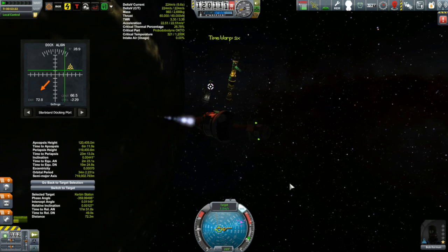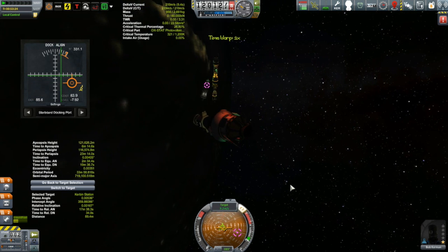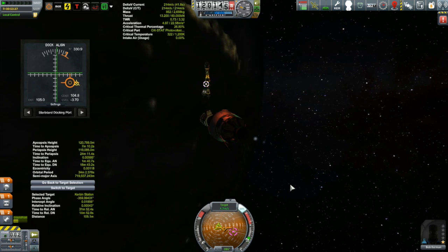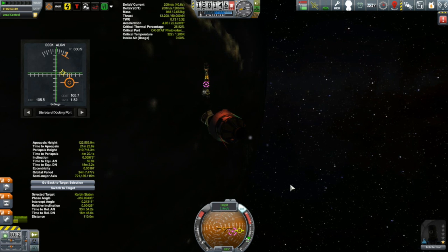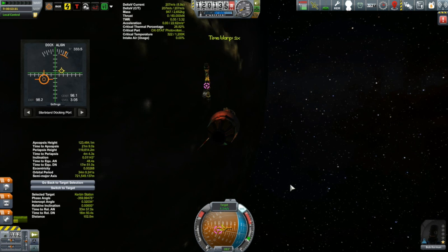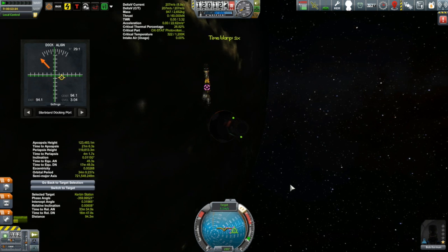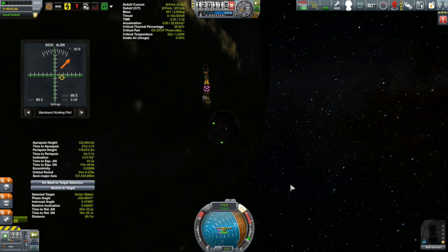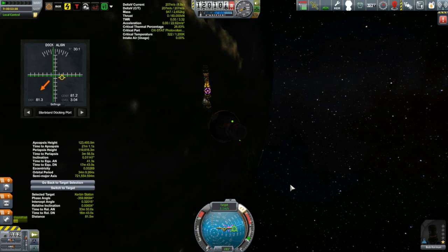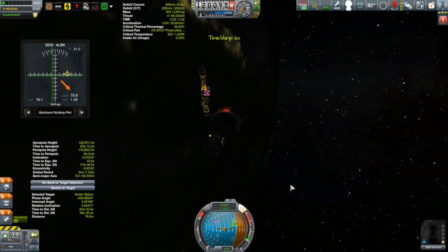The Korion is kind of in our way off to the right — and oh no, I just hit Z instead of X. I have to correct for this now. Let's get ourselves back going in the right direction. It looked before like I was just going to slip by the Korion and get to the docking port, but now the Korion is directly in our path. The retrograde indicator on the nav-ball is already going to the right, so I think I'll just help it along and pass to the right side of the Korion.